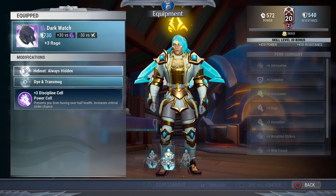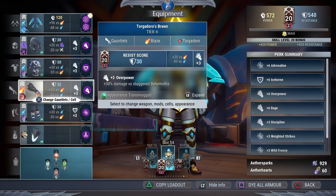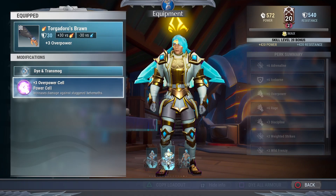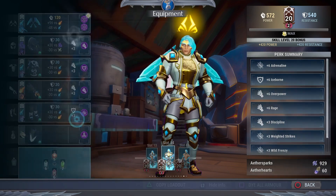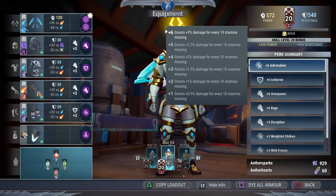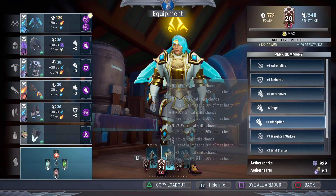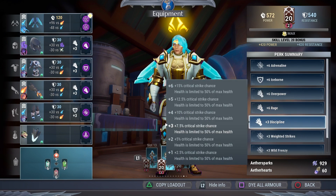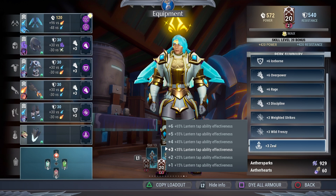The special is Reaper's Dance with the serrated blades mod, bonded to Pangar's for that nice ice bomb explosion. The head piece is Shroud's with a discipline cell. The chest is Boreas's with an iceborne cell. Torx's arms get an overpower cell, and Boreas's legs get a Wild Frenzy cell. The lantern is Drask's with a zeal cell for a nice chain slam insta-tap. All in all this build gives you plus six adrenaline, iceborne, overpower, rage, discipline, Wild Frenzy, weighted strikes, and zeal.